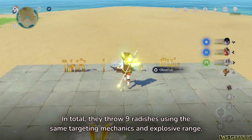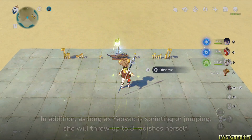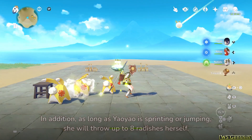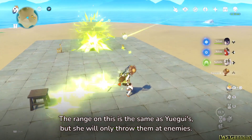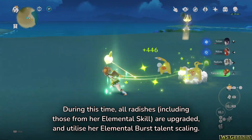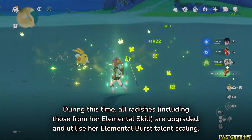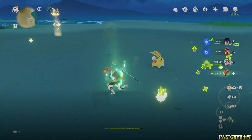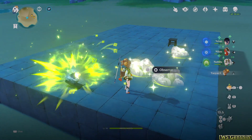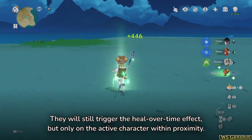In total, the three Jumping Mode Yuigui throw 9 radishes, using the same targeting mechanics and explosive range. In addition, as long as Yao Yao is sprinting or jumping, she will throw up to 8 radishes herself — with the same range as Yuigui's, but only at enemies. During this time, all radishes, including those from her Elemental Skill, are upgraded and utilise her Elemental Burst talent scaling. These special radishes heal the entire party when they explode, and will still trigger the heal over time effect, but only on the active character within proximity.